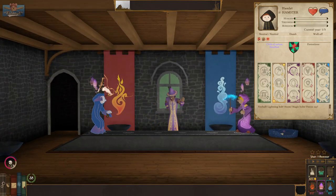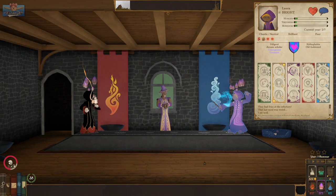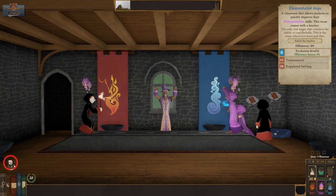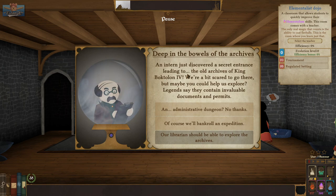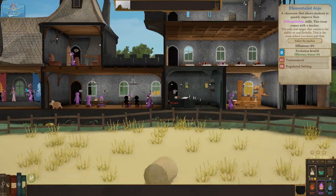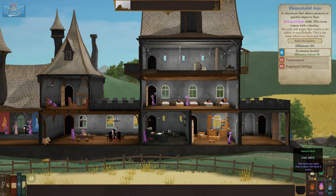Who's facing off? Hamlet Hamster and Laura. I feel like this is going quick. Deep in the bowels of the archives, an intern just discovered the secret entrance leading to the old archives of King Boktolen IV. We're a bit scared to go there — maybe you can help us explore. Legends say they contain invaluable documents. We'll bankroll an expedition.